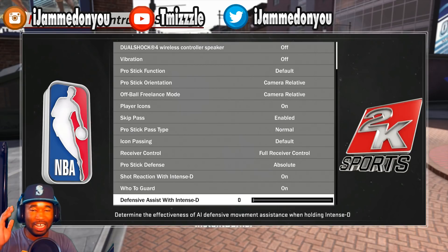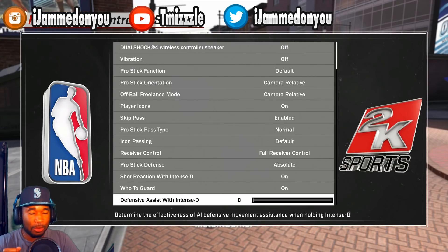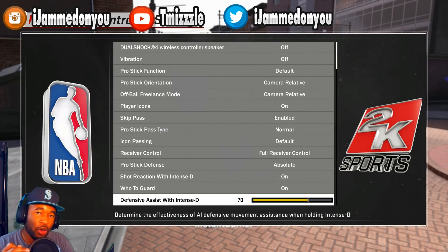Defensive assist is a big one. I've played a lot of center and guard this year so I've messed with this a lot. Don't have this on zero - always have this on something. Defensive assist pretty much helps you stop that first move: if somebody does a rhythm dribble or speed boost, it'll help you slide in that direction to cut them off. This setting depends on how fast your player is. If you have a fast player with around 90 speed, I put this around 60 to 70 - right now I have mine on 70.